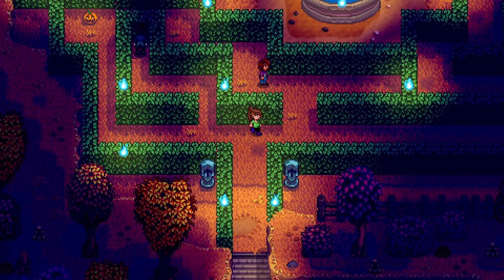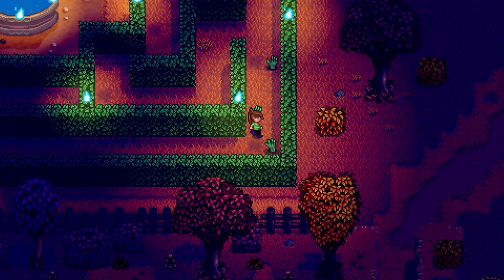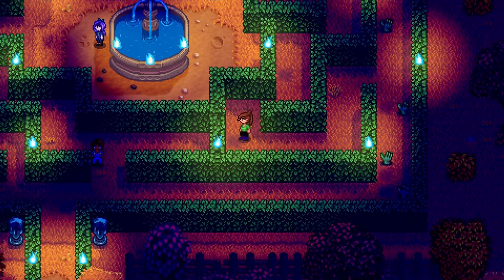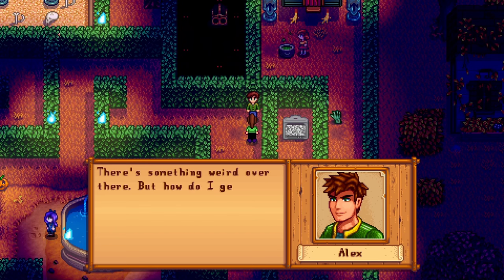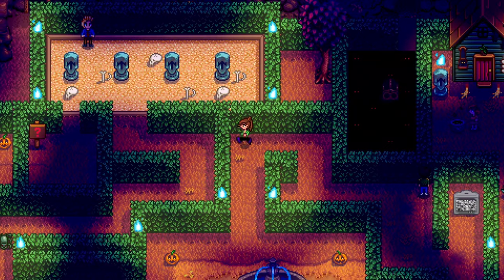Once you are at the maze, you will go right and then go north past the hands. Then go to the left. Once you see the TV, turn left. From here, you can talk to a confused Alex, then continue left. Once you go to the fountain, go south.